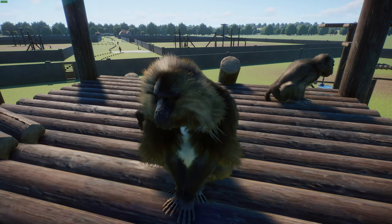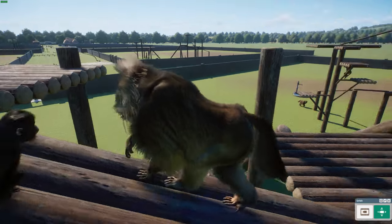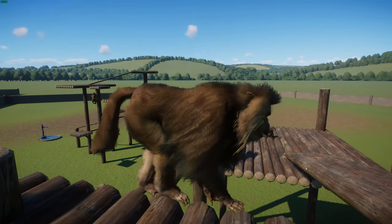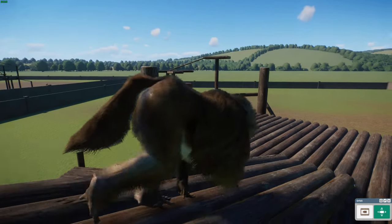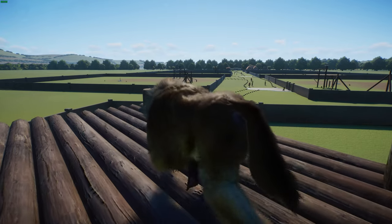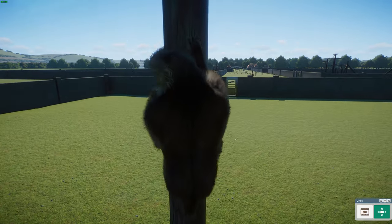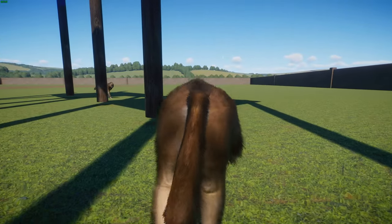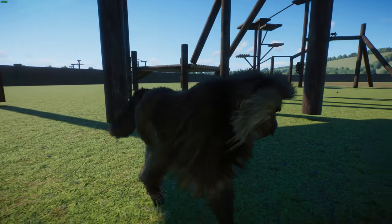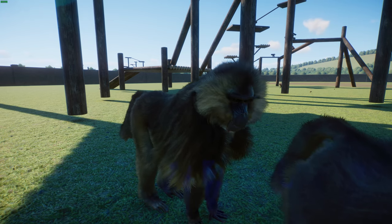Females also have bare skin on their chest but it's much less pronounced than the males, and it brightens during breeding to signal readiness to mate. Males on average weigh 18.5 kilograms and females 11 kilograms, with head-to-body length of 50 to 75 centimeters and a 30 to 50 centimeter tail. They are largely terrestrial grazers - grass makes up about 90 percent of their diet. They also eat flowers and roots when they get a chance, consuming food more like ungulates than primates - very efficiently like zebras.